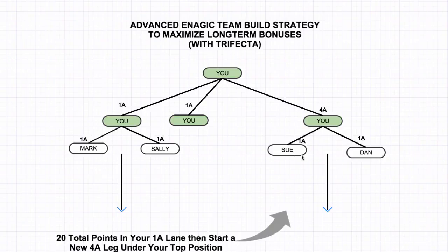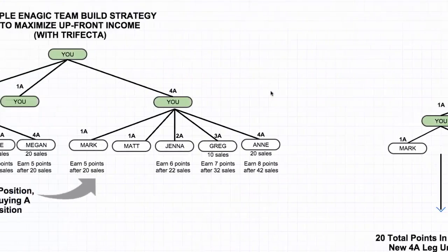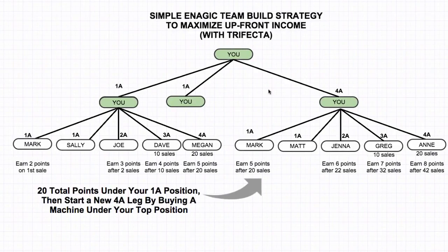So those are the different strategies. It's up to you which one you want to choose. Most people either go with the advanced team building strategy for the long-term bonuses with the trifecta, or they go for the simple Enagic team build strategy for upfront income with the trifecta — where you end up building two different sides but you're making a lot more upfront income because you're making the full eight points. You may have to watch the video a couple different times for it to really sink in. The best way to learn it is to just start doing it — once you start doing it, it just starts to click. You start to see the lanes, the two open up, the three, the four, and the checks coming in. I'll include a PDF below this video to help explain things. If you have any questions, just ask in the Facebook group or contact our support and they should be able to help you out.